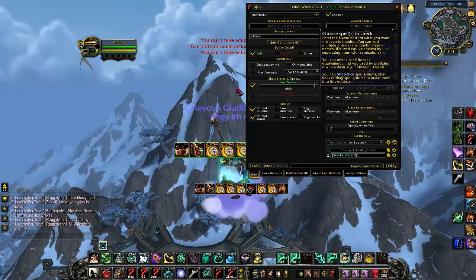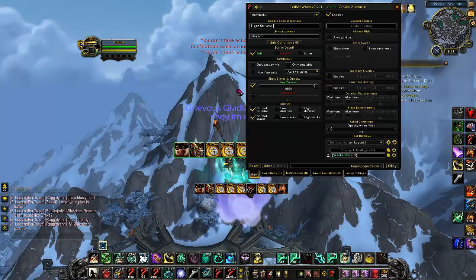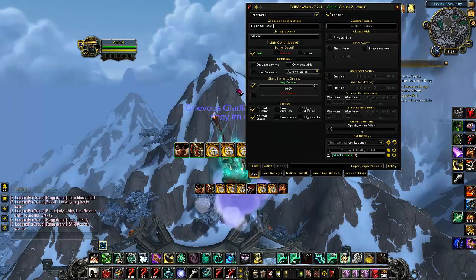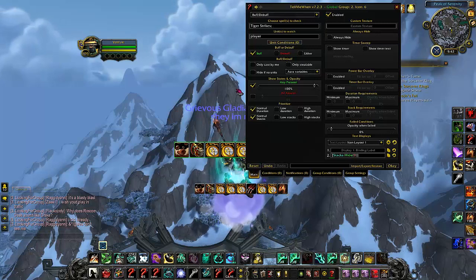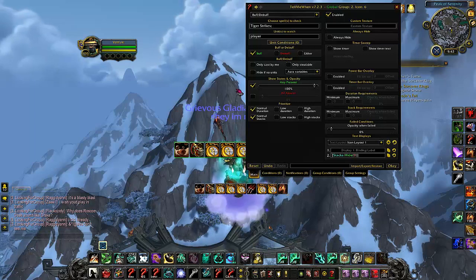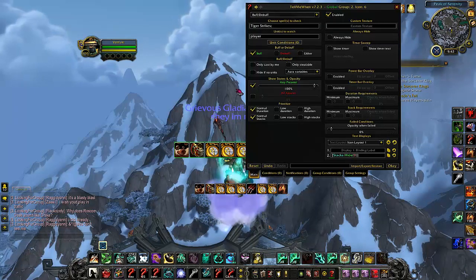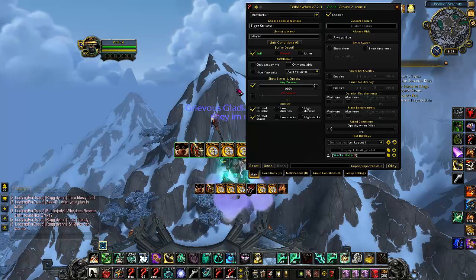This add-on is a little bit of work to set up, but I promise you once you have it set up, it's very, very worth it. It's also very useful if you play mage, or really any class, as long as you can find the buffs. From mage, for example, I like to track my Enchanter's Ward, my proc trinket, my on-use trinket, and my Mark of the War Song, so I know when all those are up and I can do max damage possible.